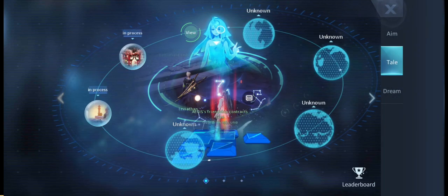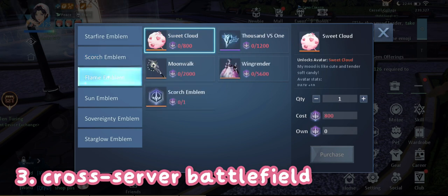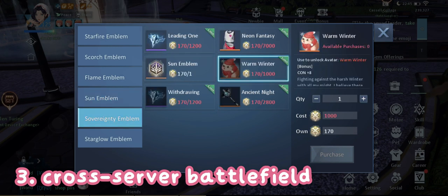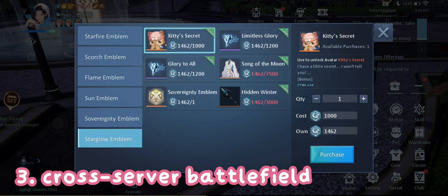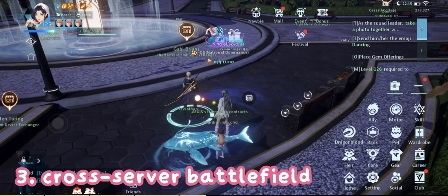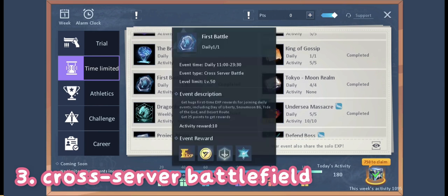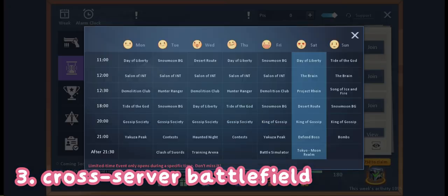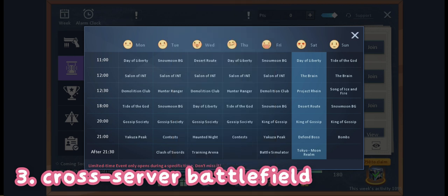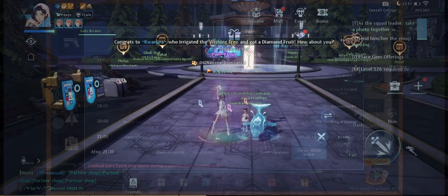Next is cross-server emblems. You can get free avatars using CS emblems — I'm level 125 now and these are the avatars I can claim. To get CS emblems, participate in cross-server events daily, which can be found under Event > Time Limited > First Battle, or the CS event beside it. The cross-server event is different every day — click the week on the top left to see the CS event for that day. CS events are available from 11 a.m. to 23:30 game time, so you can do CS anytime that's convenient for you.